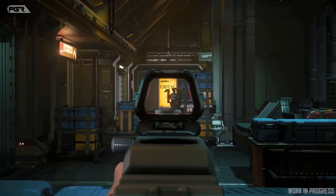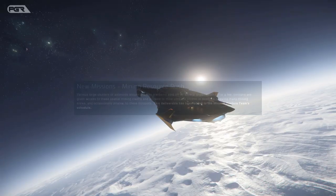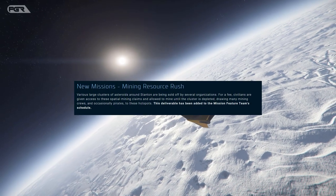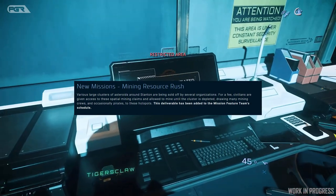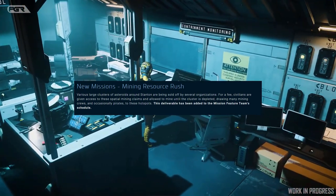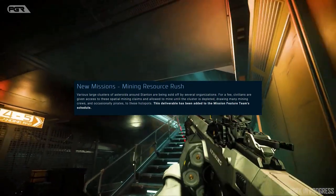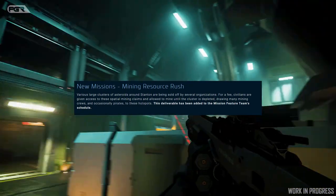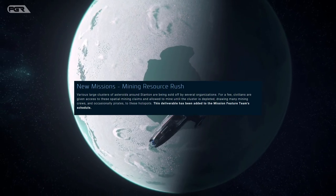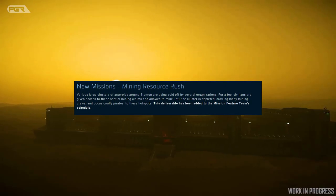One of the things that really excited me reading these notes is the new mission: Mining Resource Rush. It says: various large clusters of asteroids around Stanton are being sold off by several organizations for a fee. Civilians are given access to these asteroid mining claims and allowed to mine until the cluster is depleted, drawing many crews and occasionally pirates to these hot spots. This deliverable has been added to the mission feature team's schedule.